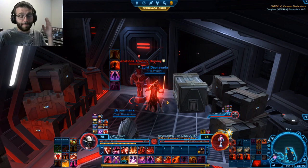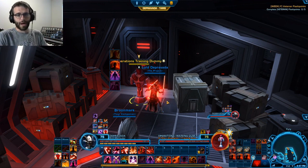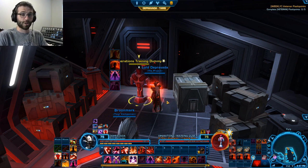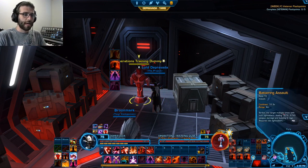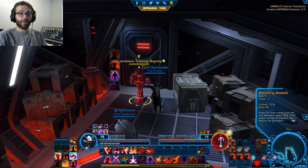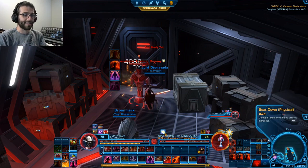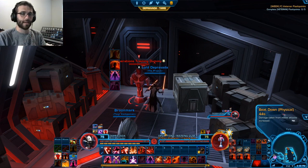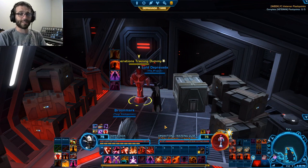Now let's talk about primary damaging abilities. We don't have to care about many of them in the basic Carnage rotation. The first is Battering Assault, our primary builder with only a 10-second cooldown. It doesn't do much damage but generates six Rage. It also applies a Beat Down debuff causing us to do 5% extra damage to the target any time Battering Assault is used on it.